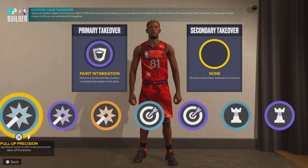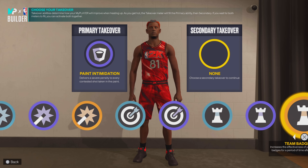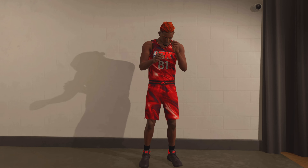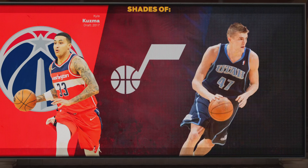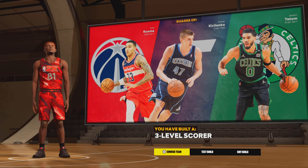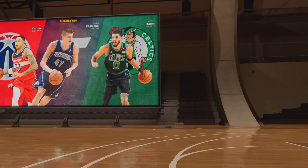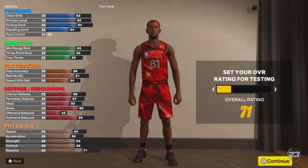I'm gonna go paint intimidation, and pull-up is crazy on this build. We're gonna go ankle-breaking shots. Let's see the build name — hopefully it's a new name. Jason, Tato, Adri... Guzma, you built a three-level scorer. Let me know if y'all messing with this build — we made a three-level scorer that can really do it all. Keep watching the video, remember to like and subscribe because I'm finna show you the badges.